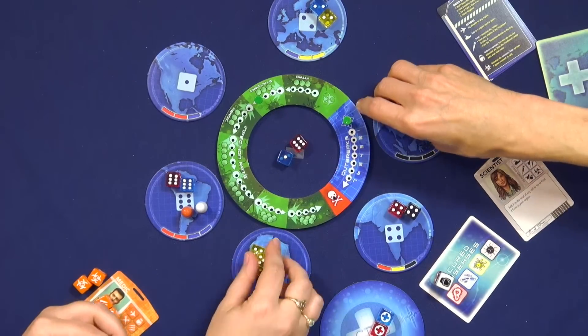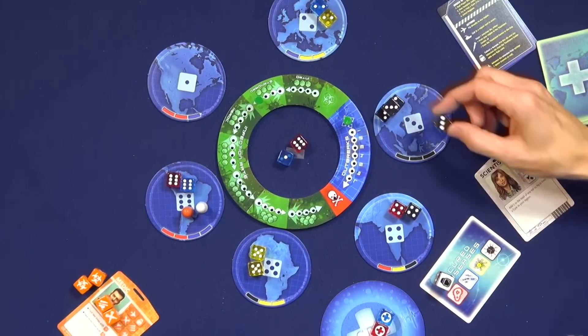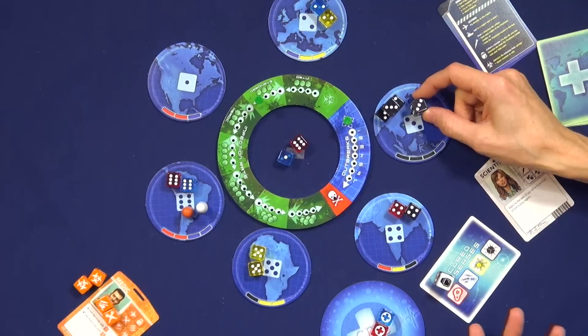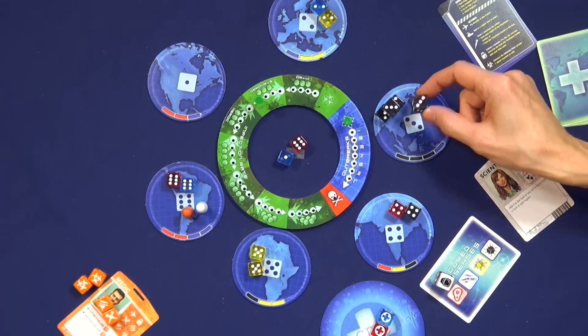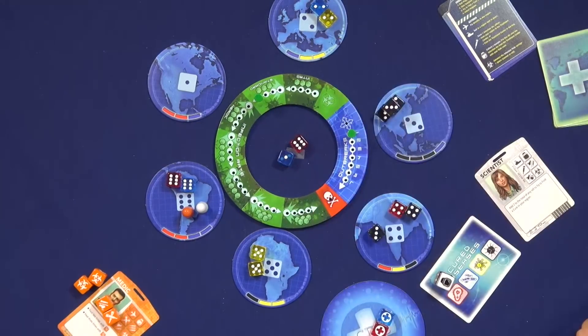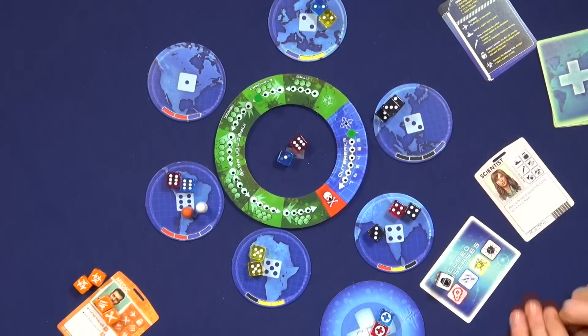This is looking pretty bad — I rolled three black dice. That totally happened by chance. You can only have three of a color. So it outbreaks into here, and we mark another outbreak right there. Of course, if you get eight outbreaks, everybody dies.